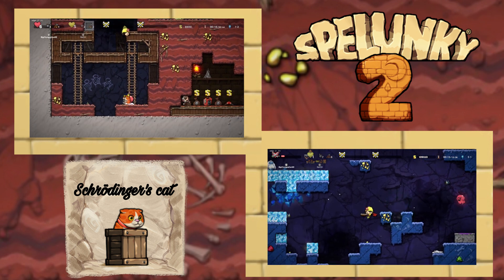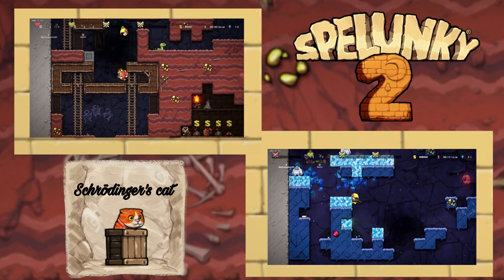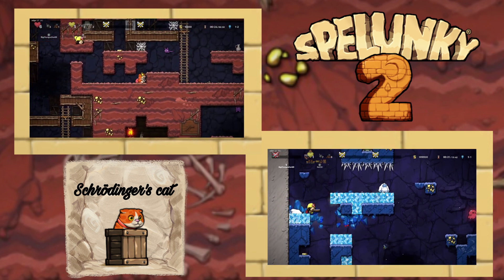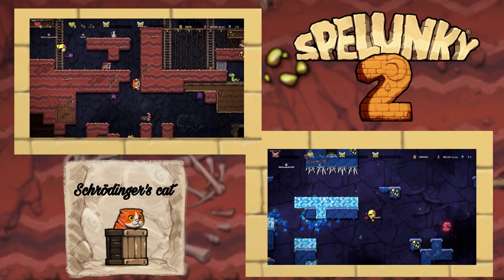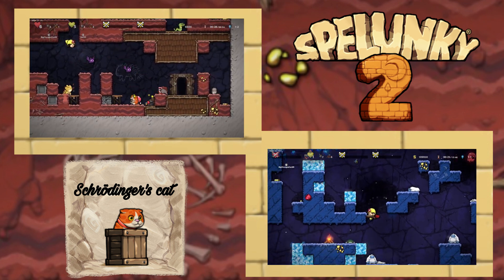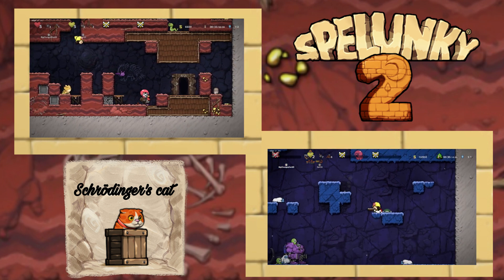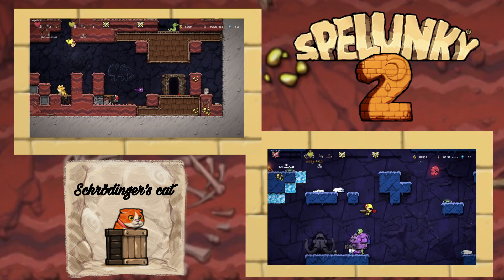It was here that I realized what might be happening. I asked my friend if he had placed down a bomb, and lo and behold, he had. He had seen similar oddities with me, so we decided to stream the games for each other over Discord. Here we were able to confirm our suspicions — each and every one of our movements lined up exactly between the two streams, though we were in entirely different levels and entirely different games.